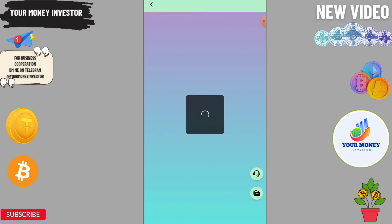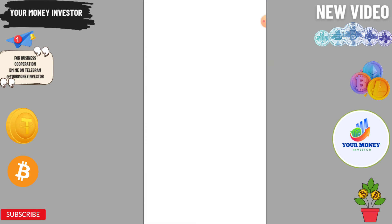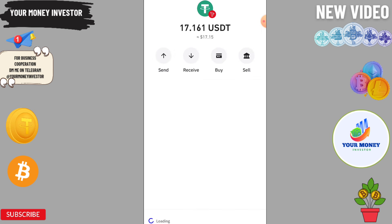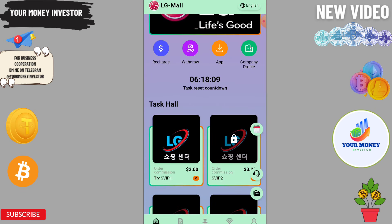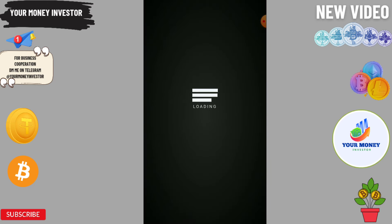You can copy your TRC20 USDT address and go to your wallet. I'm now going to send USDT to this platform — click on USDT, paste the address, enter the amount. After sending, click on 'Charge Completed', then click on VIP 1.